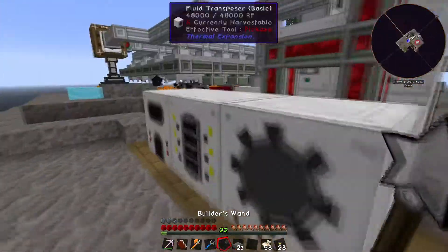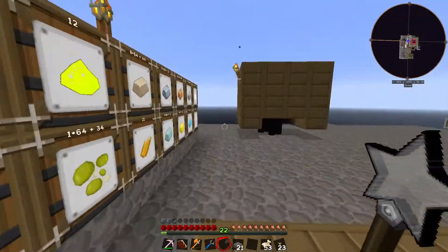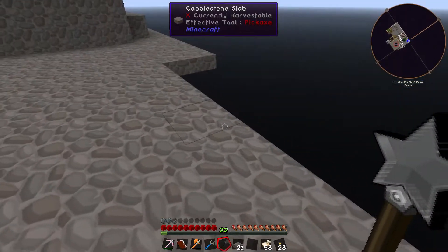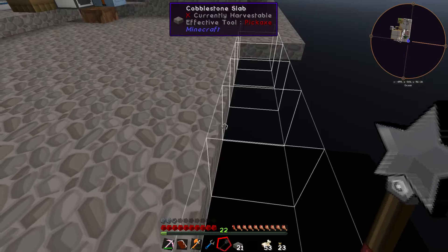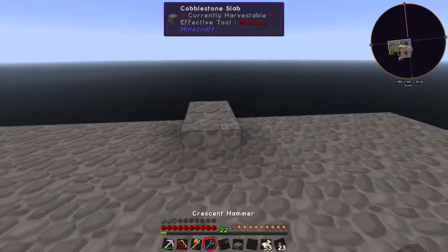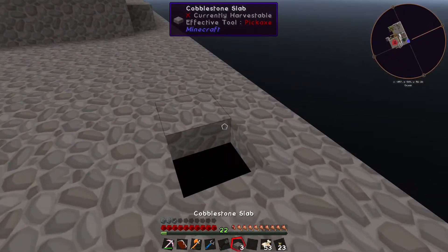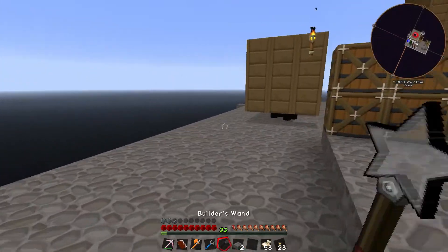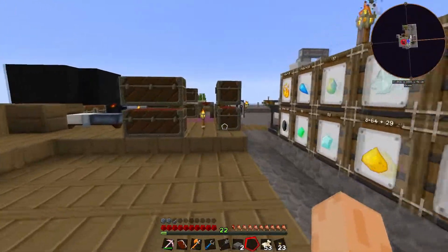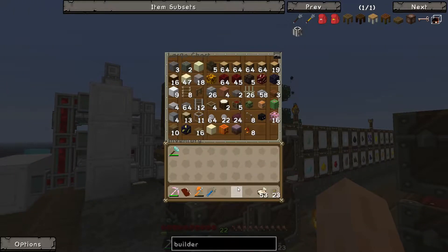For example, if I wanted to fill in these cobblestone slabs over here, I could literally just go like that and it would place them down for me. It is a little bit glitched on this mod pack — sometimes it places more than one — but it works most of the time when you want to build fairly quickly, which is quite nice.